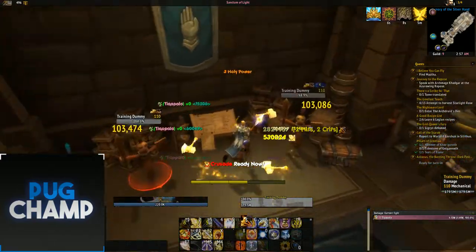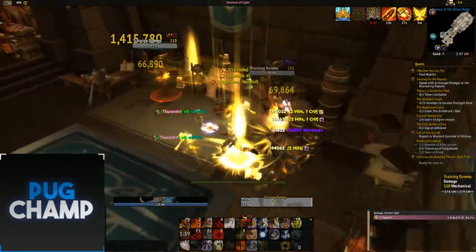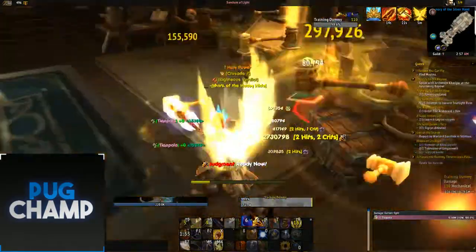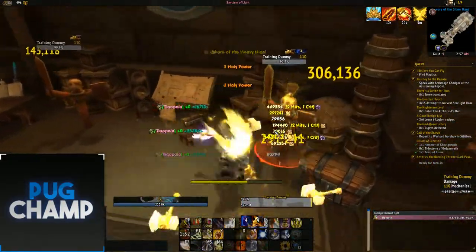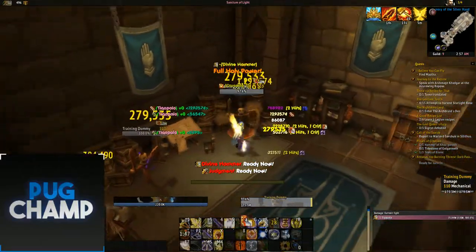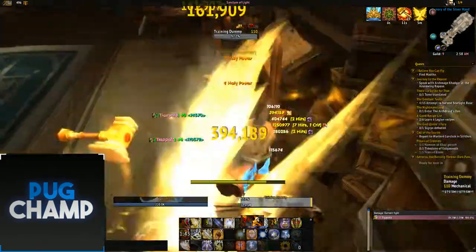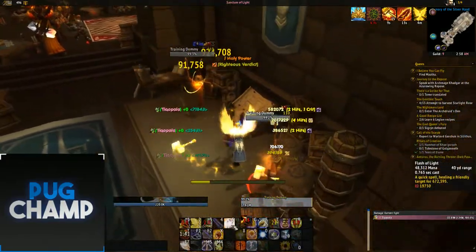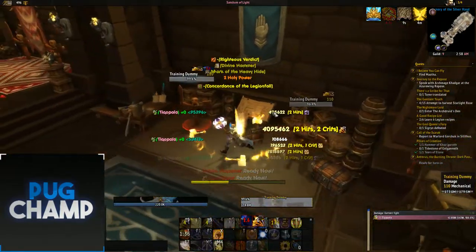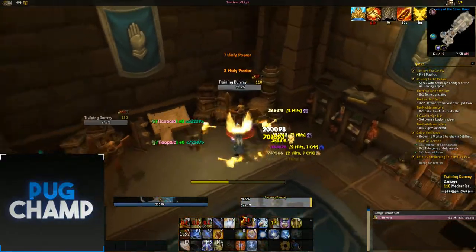Let me quickly show the AoE potential. I'll use my hammers - already got two Holy Power - now I'll use Crusade and Divine Storm. If I had the cape I'd use Templar's Verdict next, but without the cape just spam Divine Storms. With the cape, alternate between them. Try and make your Wake of Ashes hit all the targets, then Templar's Verdict. In AoE you pretty much don't use Just Cause/Vengeance, just use Wake of Ashes on cooldown and spend Holy Power on Divine Storm or Templar's Verdict.